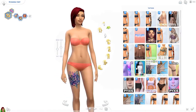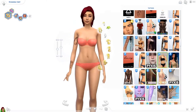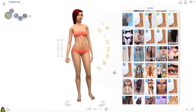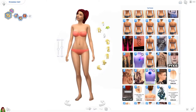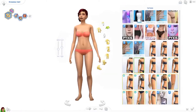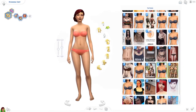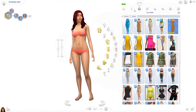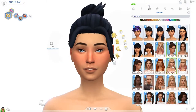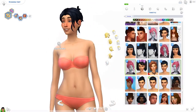Here you'll see me struggling to find a tattoo that would fit her. I really wanted to give her a tattoo — I just thought a tattoo would suit her but I didn't know which one. I downloaded lots of tattoos but I almost never used them, so I had to go look at all of them. I wasn't sure if I wanted the small rose on her shoulder or the big rose on her back, so I added both until I could decide. In the end I went with the geometric rose tattoo — I think that's also the name — it's on The Sims Resource if you want to look it up.